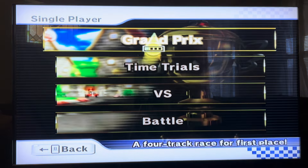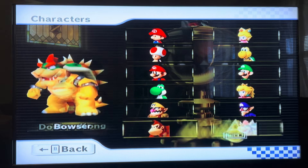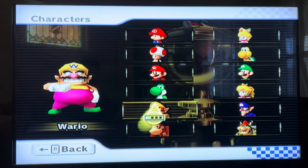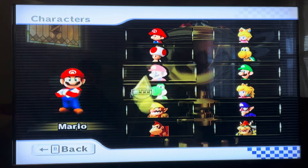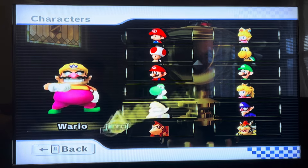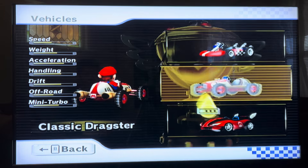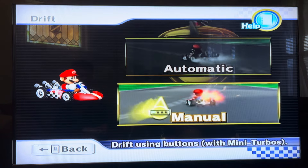We're going to be doing Grand Prix 50cc, and we are starting off with 12 characters: Baby Mario, Baby Peach, Toad, Koopa, Mario, Luigi, Yoshi, Peach, Wario, Waluigi, Donkey Kong, and Bowser. If my voice sounds funny, my dentist put something in there, so it makes it a bit silly. Today we are going to be checking out the main man, Mario.